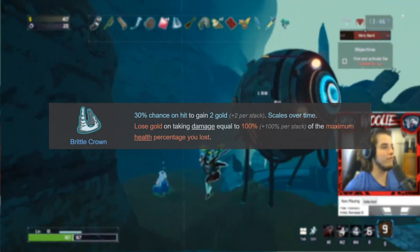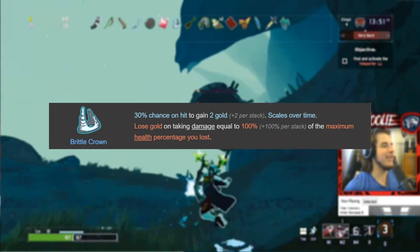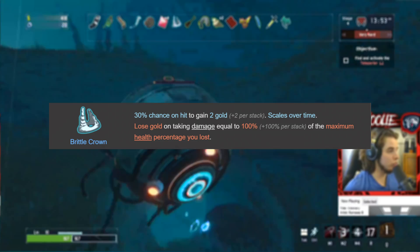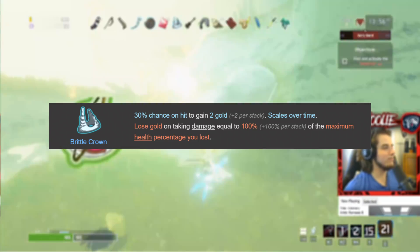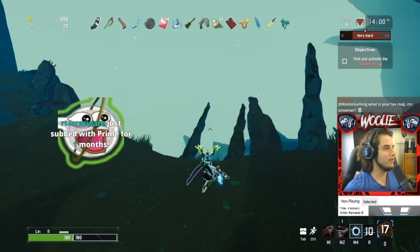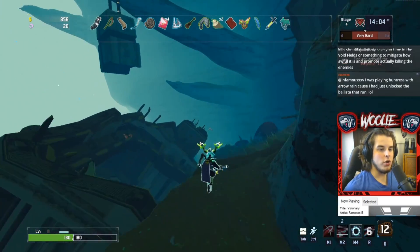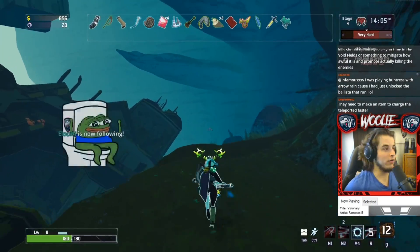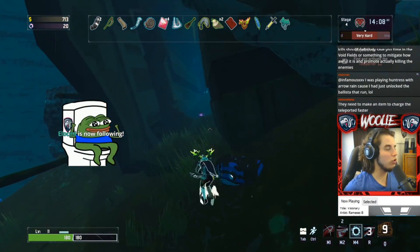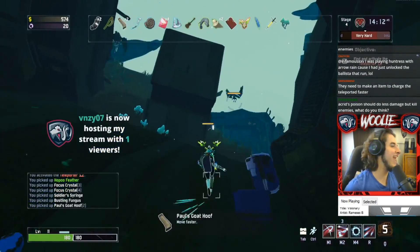The effect of the crown is that on hit, you have a 30% chance to gain 2 gold. The gold value is increased as time goes on. And when you take damage, you lose gold equal to 100% of the health percentage you lost. There are a couple things to unpack with this effect. First, the amount of gold you gain per hit is not increased just by the amount of time you spent in a run, but more specifically, the difficulty coefficient — a value the game uses to determine basically everything that happens in your run.